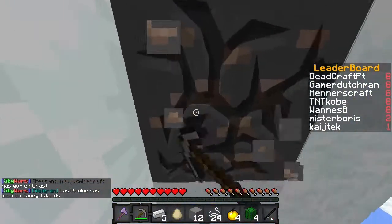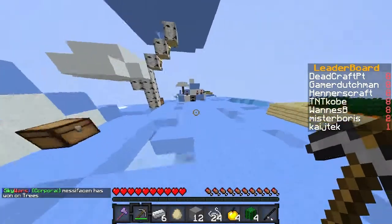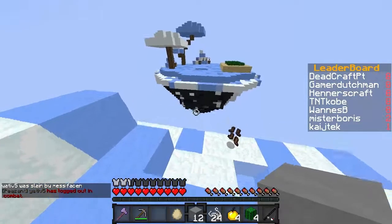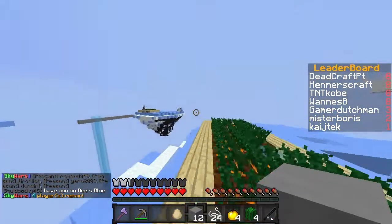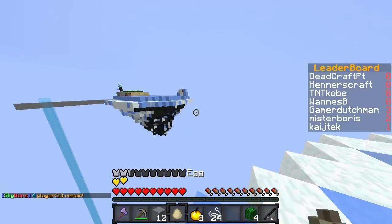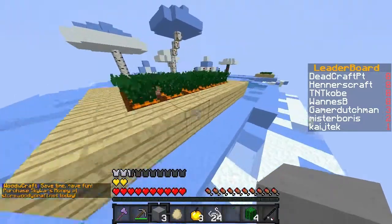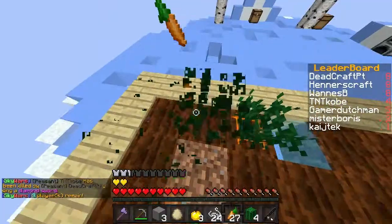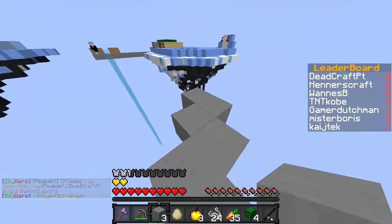Let me mine up this iron here so I can get some armor, because you don't get much armor in the chests. Actually, I'm not gonna make armor — I'm gonna make a pickaxe so I can get this nice juicy diamond. I'm gonna have to wear this diamond helmet though, since you don't get much armor. I've got lots of golden apples so I'll use them as needed. Always use your golden apples even if you don't think you need them.